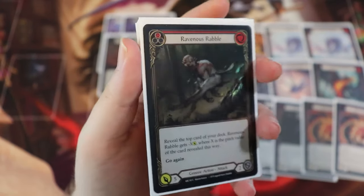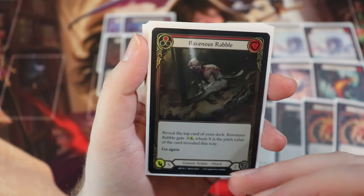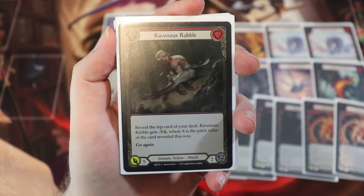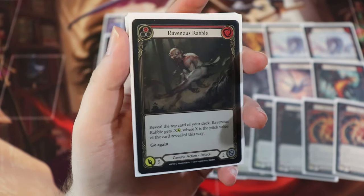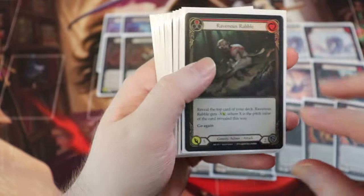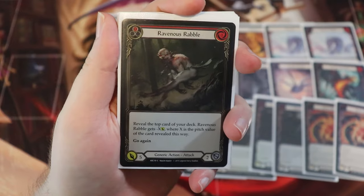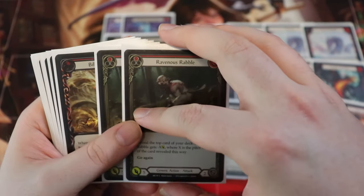Next up, we have a Flesh and Blood staple — the Ravenous Rabble. This is a zero cost, five attack card that blocks for two and has go again, but when you attack with it, you reveal the top card of your deck. Ravenous Rabble gets minus X, where X is the pitch value of the revealed card. We are running a lot of reds, so this will often come in for four. Also, since it's a red card and we just play it to get go again, it gives all of our other dragons go again as well.